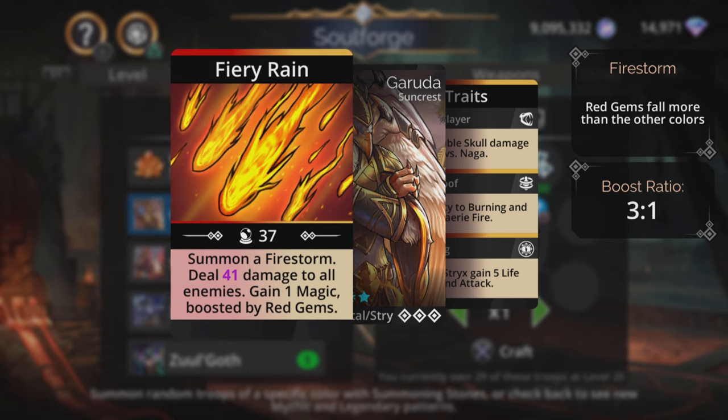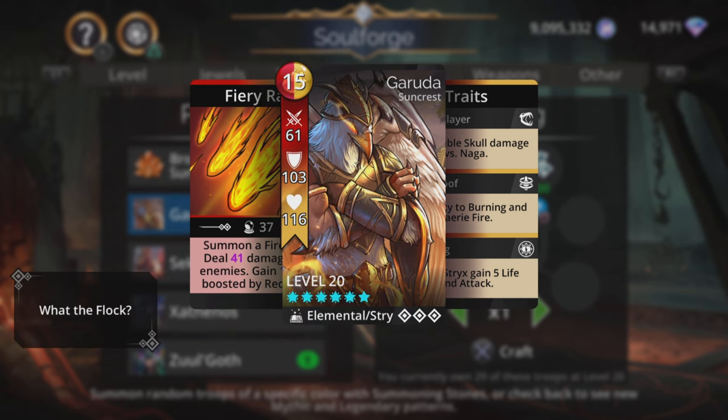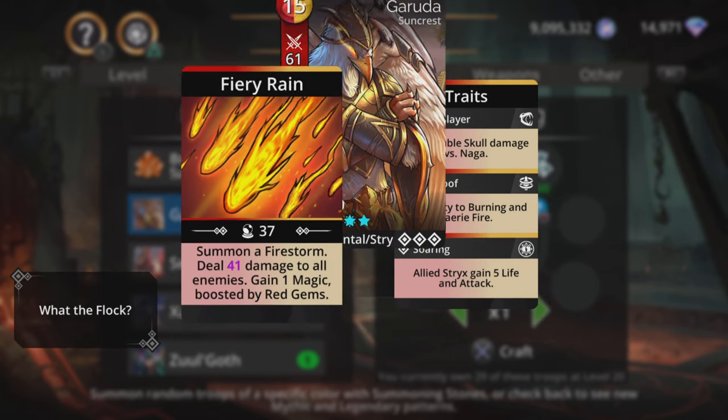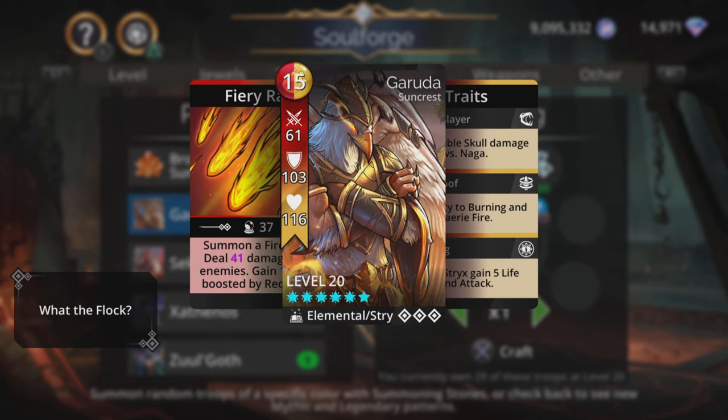Garuda — summons a Firestorm, deals magic plus four damage to all enemies, gains one magic boosted by red gems, and allied Strix gain five life and attack. But nothing too great anymore — it's much better damage for all troops now. Don't see it that often.